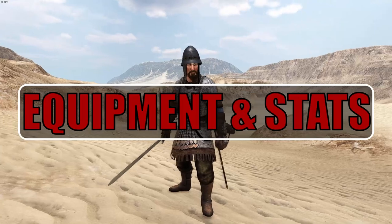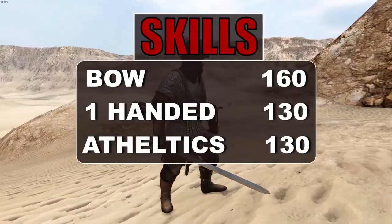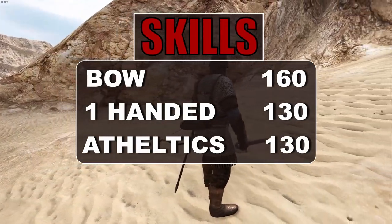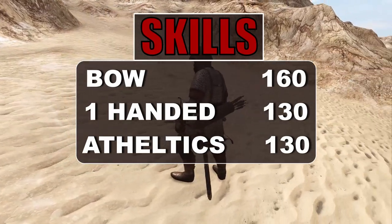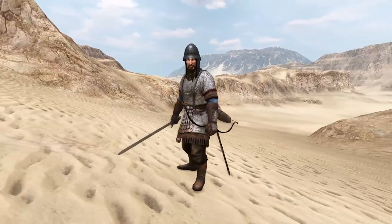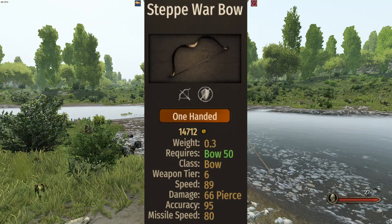So now that this preview about the Palatine is done, let's talk about the equipment and the stats. When it comes to the skills, the Palatine has 130 in one-handed and athletics, and 160 in bow. When it comes to equipment, the Palatine Guard gets always the same equipment, so you can actually trust the Encyclopedia. This means the Palatine doesn't come with any additional template — it's the same repeated 3 times.